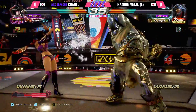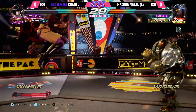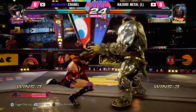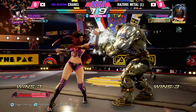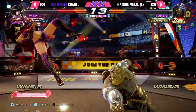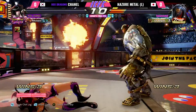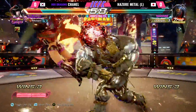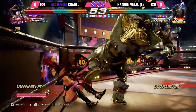He just needed one big conversion — overkill! Chanel now almost matching Hazard Metal in terms of life. She's just looking for that opportunity to convert, spend those bars, make something happen. He's waiting for the opportune moment because he knows and respects Hazard Metal and his defense — you just can't randomly hop kick anymore.